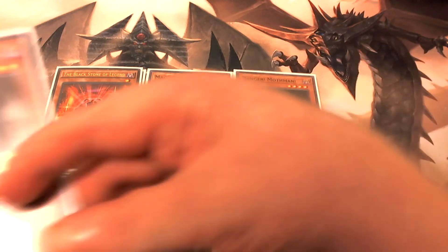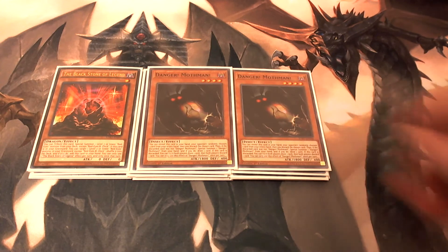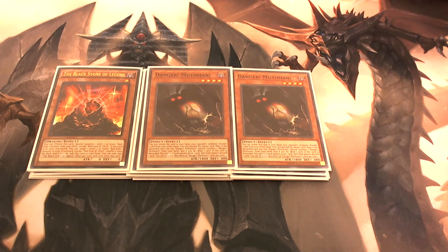For some draw power, we're playing two copies of Danger! Mothman! You would normal summon him to make some of your rank four XYZ plays, but also his special ability lets you reveal him from your hand — your opponent randomly chooses one card from your hand to discard, and if they did not choose Danger! Mothman!, you can special summon him to the field and draw one card.